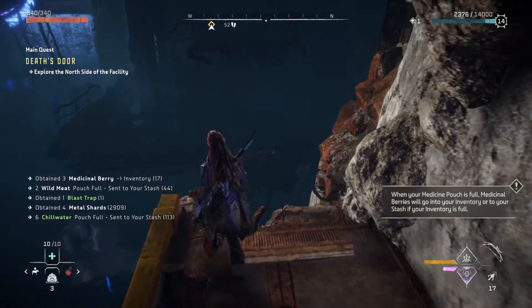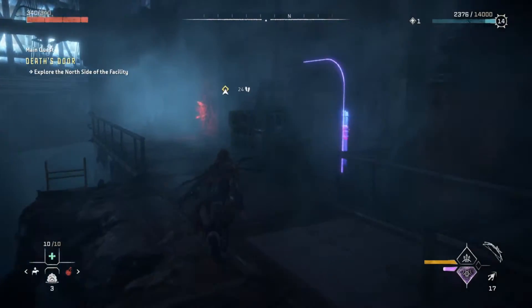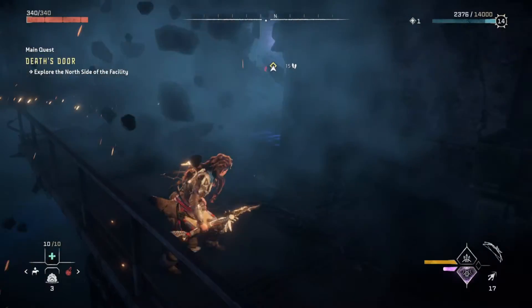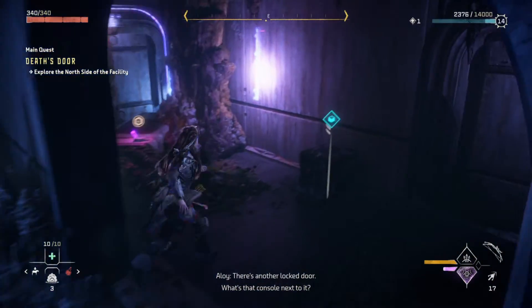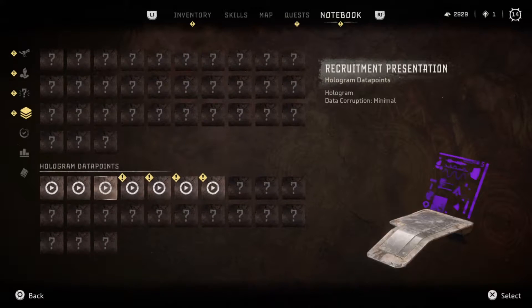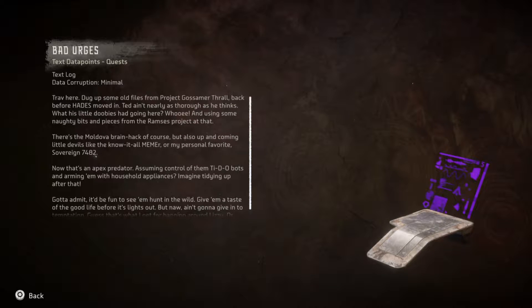Get over here. Into this door. I found fire gleam before — forget where exactly. That actually hit me. What's in here? There's another locked door. What's that console next to it? Stay out of here. This one right here, I think. Yeah. They're all back before Hades moved in — Ted nearly stares.